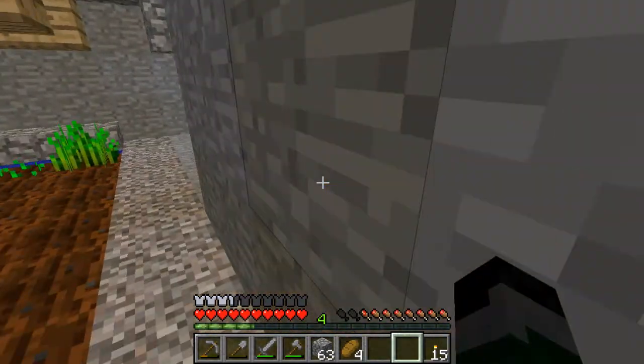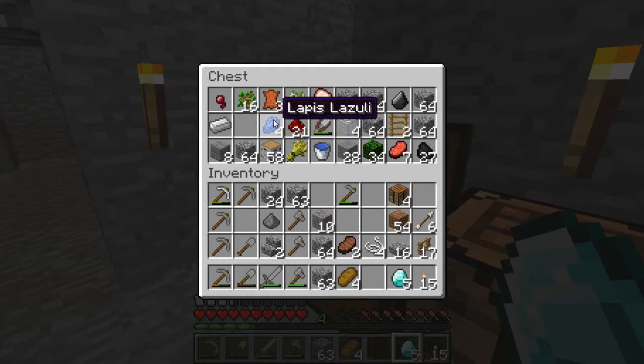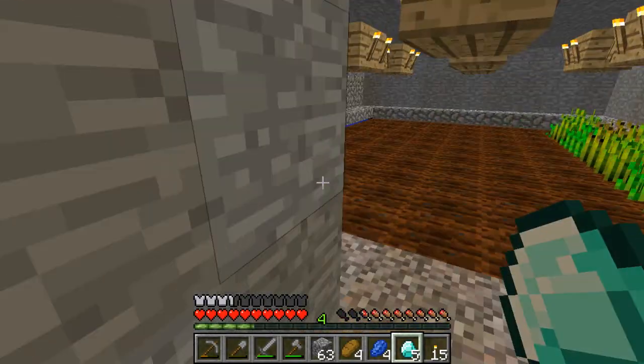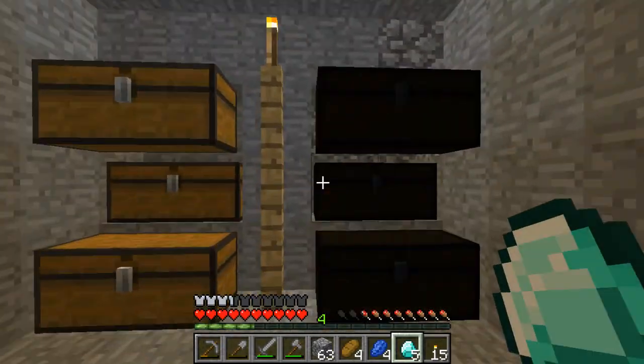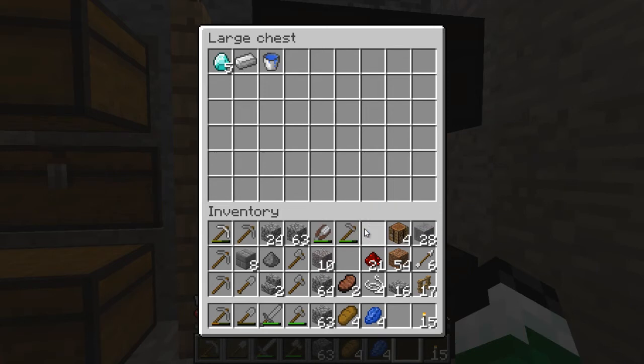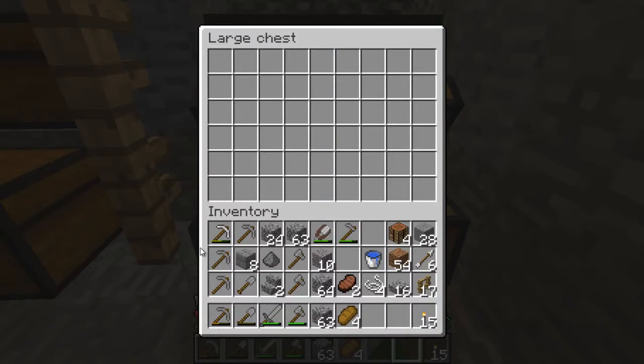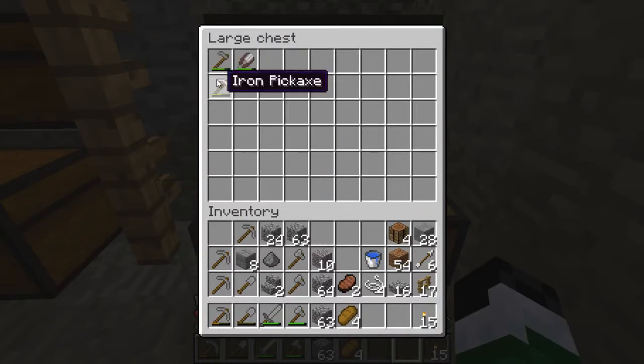I'm gonna have all my valuable stuff here. I'll keep my water bucket on me. Diamonds go there, iron, redstone, lapis. If I get any more diamonds - should be unlikely. I always find a lot of redstone so it's gonna go like that, and then maybe two like this. My tools should go here - pickaxes.